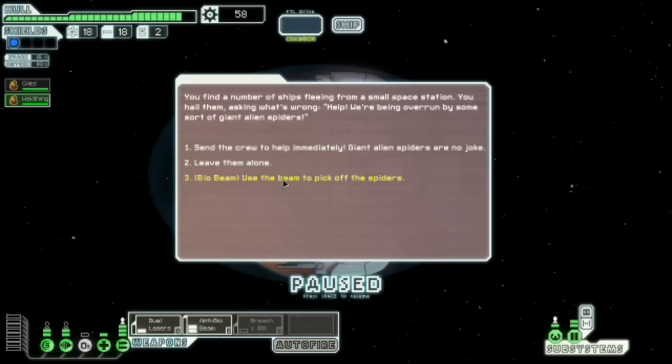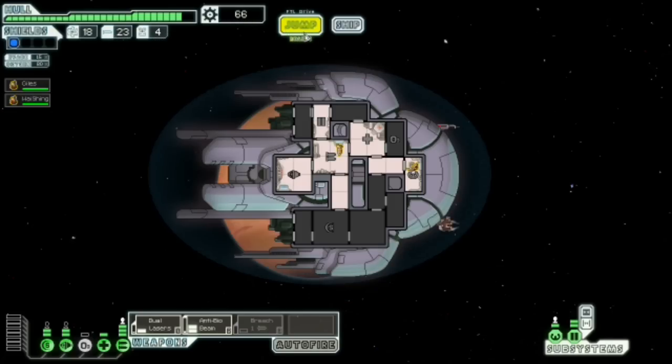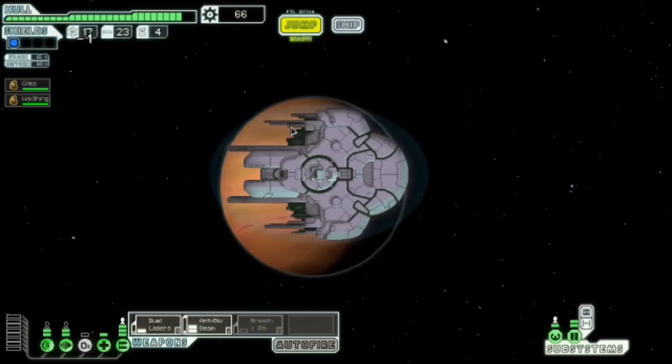Yes! Giant alien spiders and I have the bio beam — pick the spiders off. The monsters just start bursting into flames as we watch. What a terrifying weapon. Take this for your help, friend. I think he's a bit worried calling us friend. He's just like: please, don't use that weapon on us — please? I'll give you stuff.